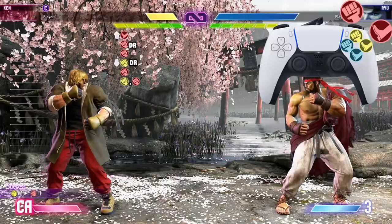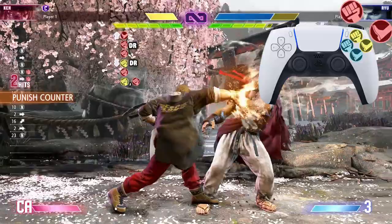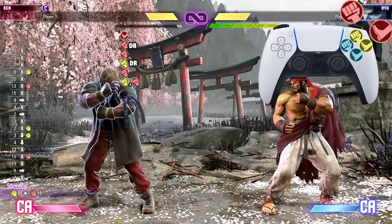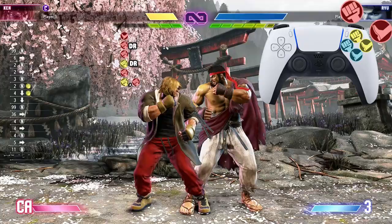Now let's go from the beginning — from the jump heavy kick — all the way down to that medium punch heavy punch target combo. To drive rush after that heavy punch, just double tap forward, and even after that crouching medium punch, just double tap forward to do the drive rush.